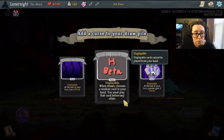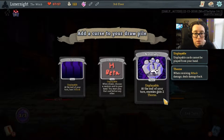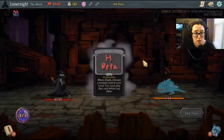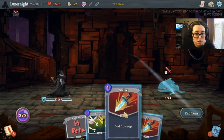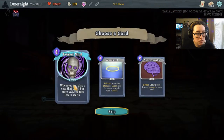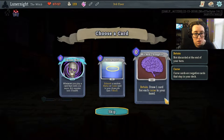When drawn, chooses a random card in your hand — you must play that card before any other. At the end of your turn, enemies gain two thorns. I think I'm gonna go with this one. Whenever you play a card that costs two or more, all enemies lose three health. Draw one card for each curse in your hand.